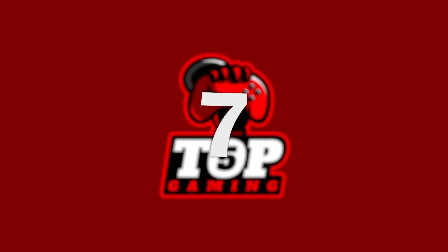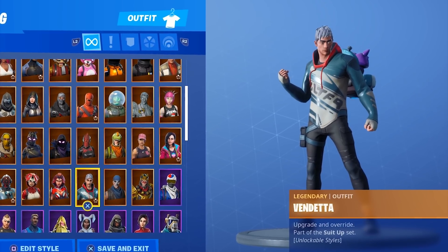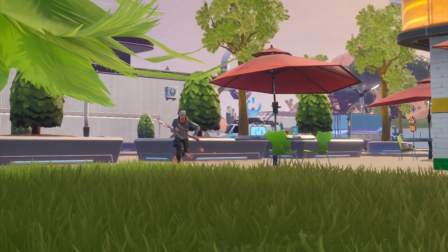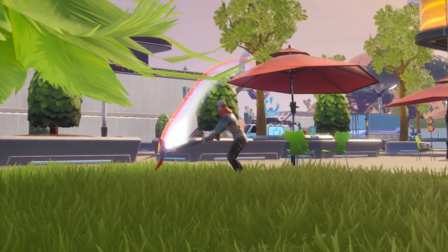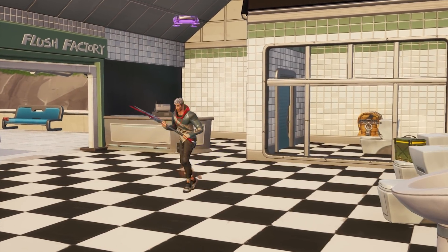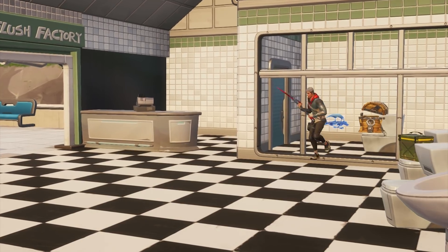Number 7: Vendetta. Vendetta is a skin you unlock by completing all 100 tiers of the Season 9 Battle Pass. Like many other Tier 100 skins before him, he comes with a ton of challenges and variants. Part of the Suit-Up set, Vendetta's Stage 1 look is just your average hipster with dyed white hair, an oversized hoodie, and some basic trousers. At face value, not too impressive for something at the very end of the Battle Pass — but it's a pretty cool skin.